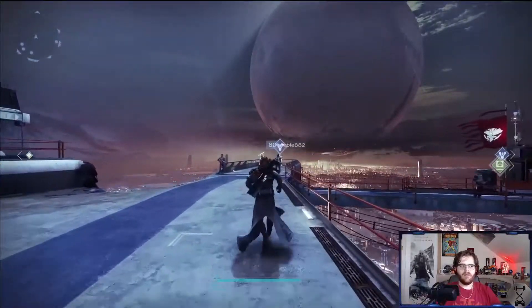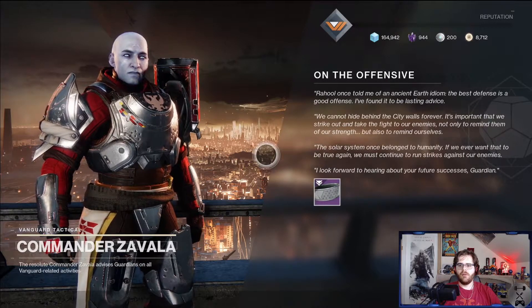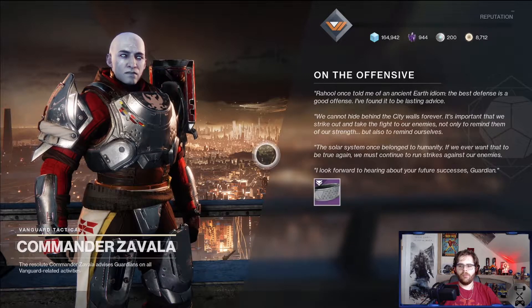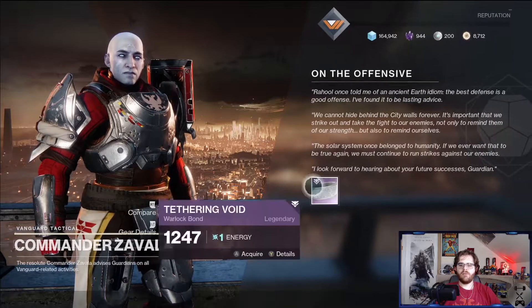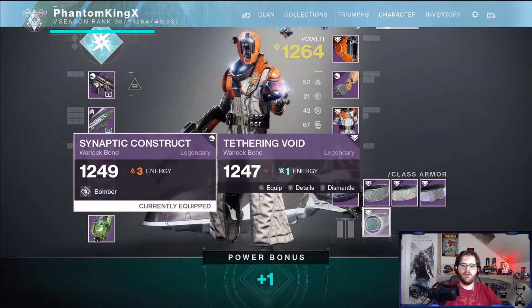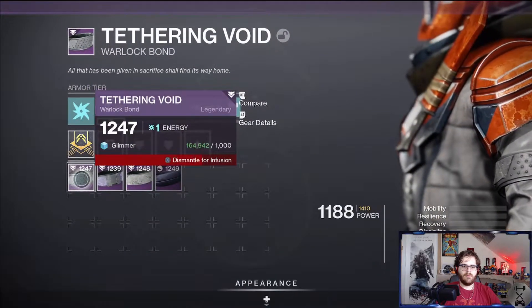Next we'll go talk to Zavala and turn in this quest because I want to get that new piece of gear. Zavala says: 'Raul once told me of an ancient Earth idiom — the best defense is a good offense. We cannot hide behind the city walls forever. It is important that we strike out and take the fight to our enemies.' We got the Tethering Void Bond. I've also been turning in my Vanguard tokens because I know they're going to become useless at some point down the road. We'll infuse this bad boy because that one already has more energy.